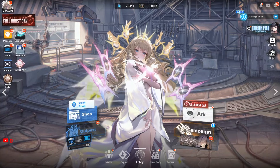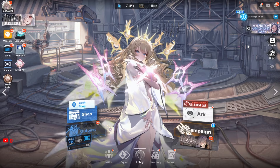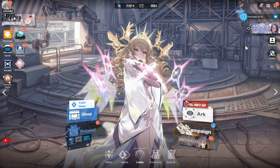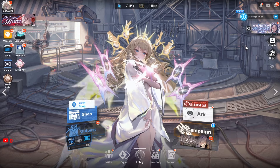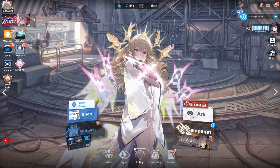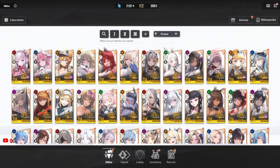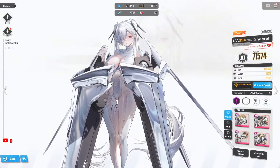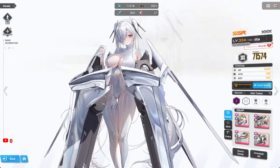Welcome guys to a brand new video on Nikke: Goddess of Victory. With the release of Cinderella, we have another broken DPS, and in today's video I'm going to be showing you guys one of the best teams you should put Cinderella in to make sure she's able to out-DPS a lot of characters in game, including Red Hood. This is the team you should be running.